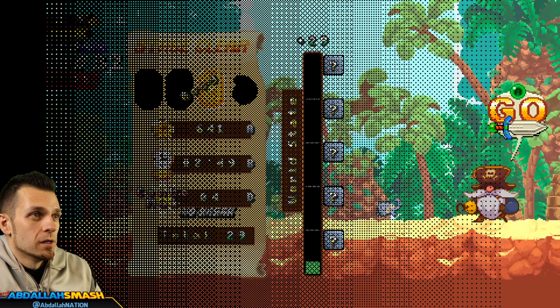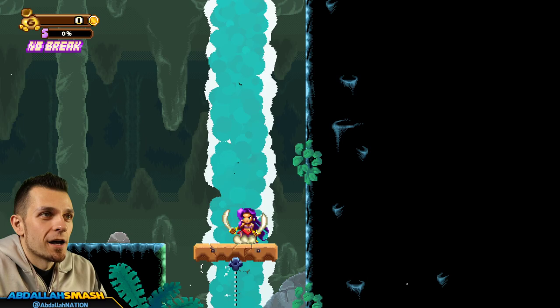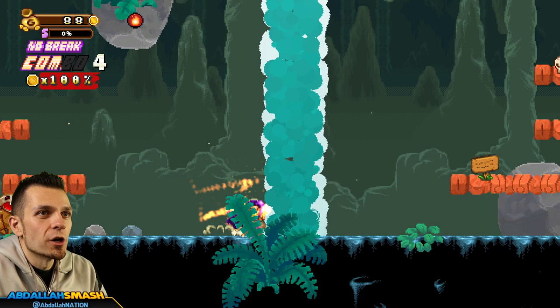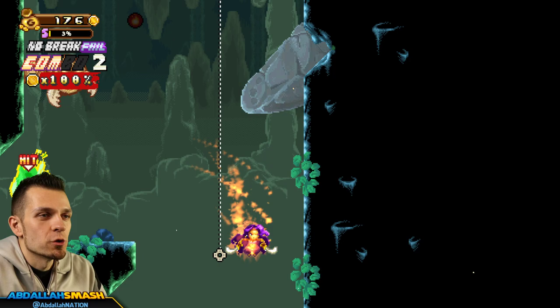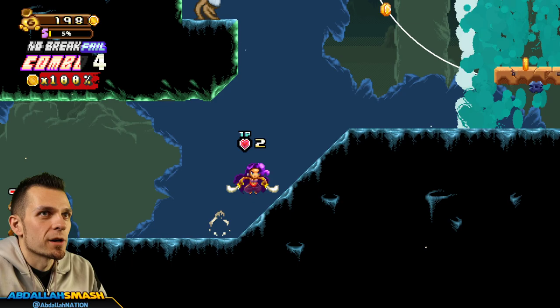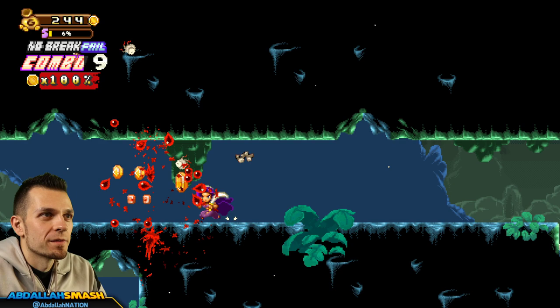The art style looks really really cute and I think the developers did an amazing job. We've got a fire power-up over here — fire power-up is good and makes us even stronger. The game teaches you that you can not only attack but also launch items at enemies. I've only got two health left — I gotta be more careful. I'm kind of running and gunning, which is my play style, but I need to slow down with all these enemies.